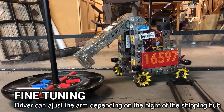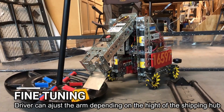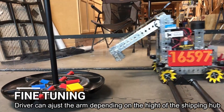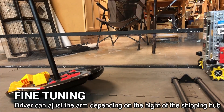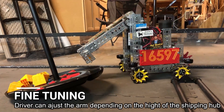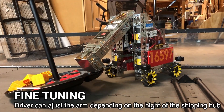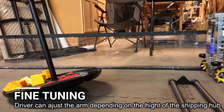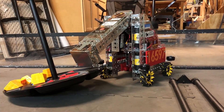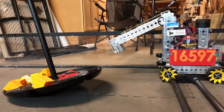In many instances, like this one, it is very easy and convenient to deliver freight onto the shared shipping hub using pre-programmed positions. However, in instances like this one, pre-programmed positions don't work. So we added a feature which allows driver 2 to easily control the height of the pre-programmed position.